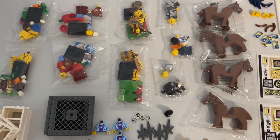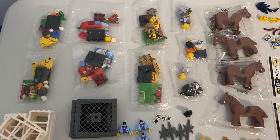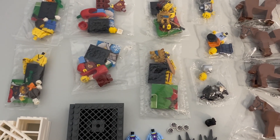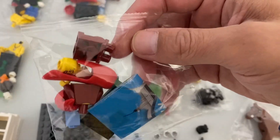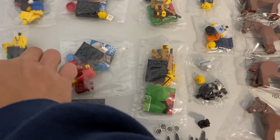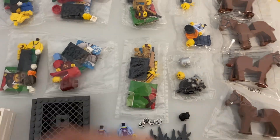Everything is new. That is why everything here is prepackaged — or rather, it's been repackaged. There's a bunch of CMFs here that I already have, so I'm just getting duplicates of the chili woman. There's two of them, two of the Aztec warrior, and two of the survivor — or castaway, or shipwreck island guy, whatever you want to call him.